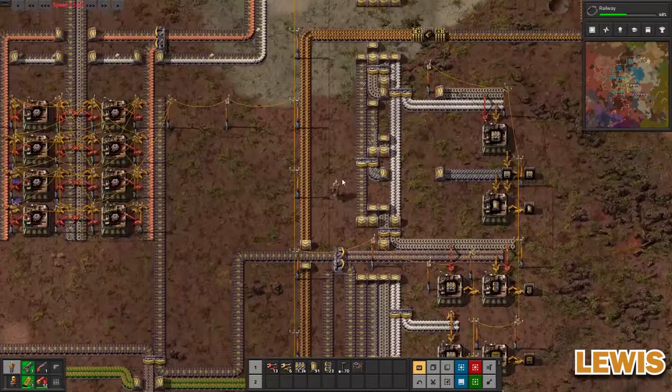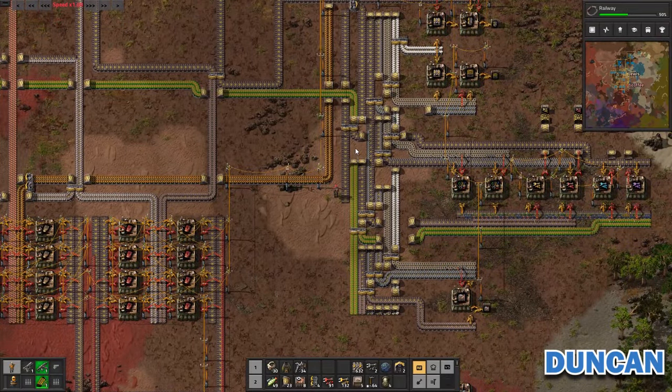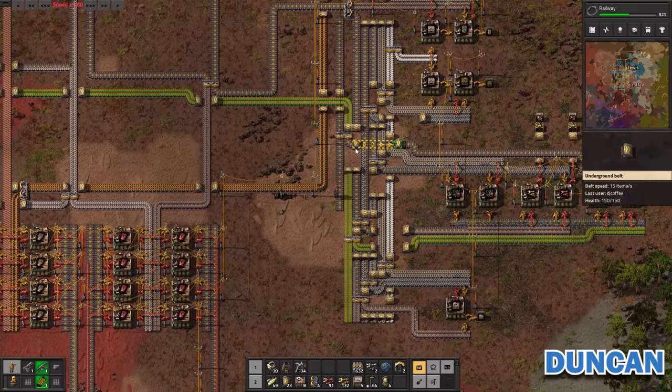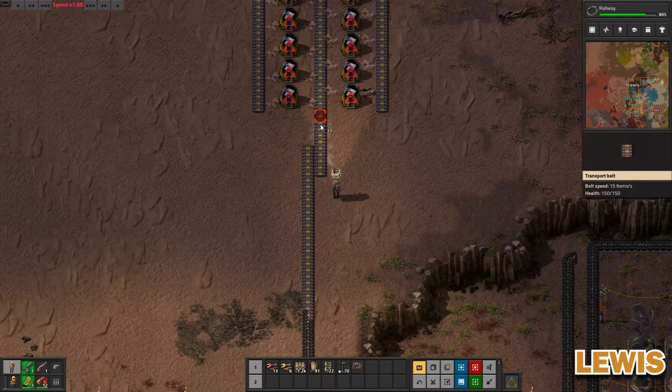The far left belt here is the steel belt. Once steel goes into this, it will start making the fasteners. I think all of this is very doable. The steel should also be very easy to make because it is quite a simple process.